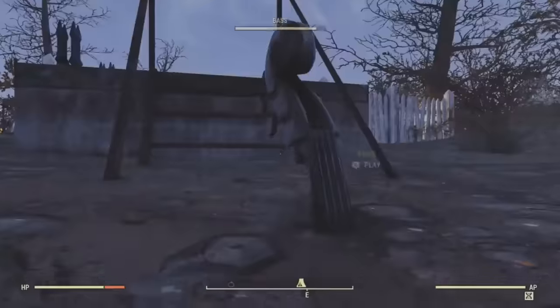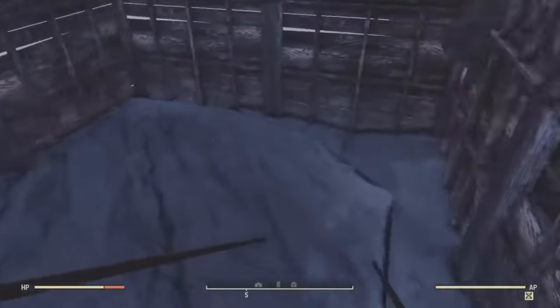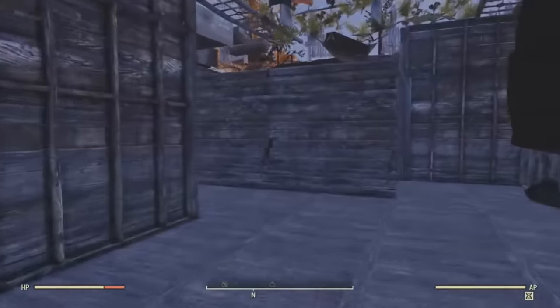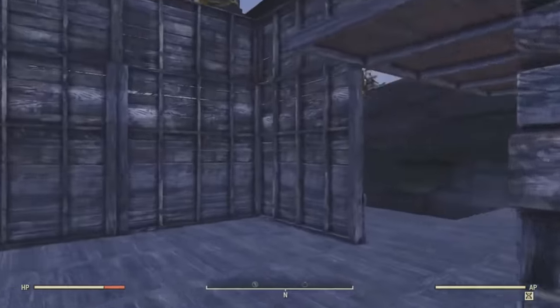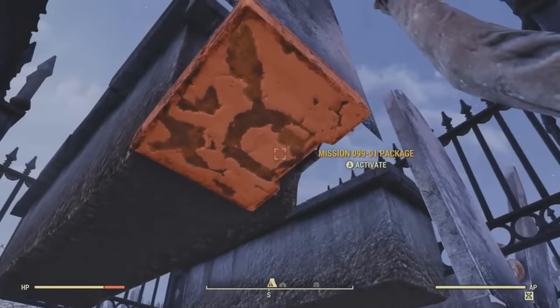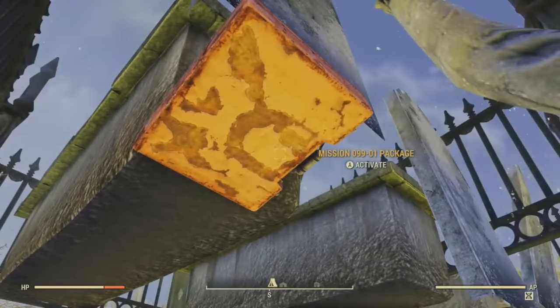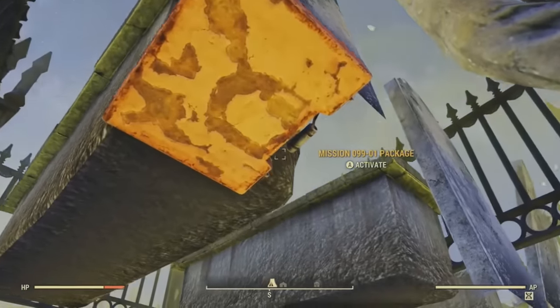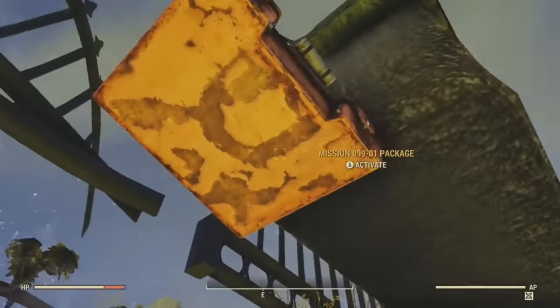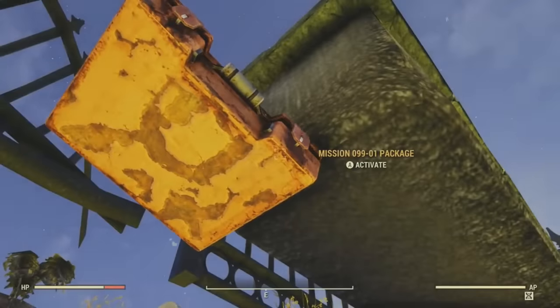I did find something pretty interesting underneath one of these graves that we are able to interact with. I found this by using the Underground Camp Glitch, which I'm not going to be explaining how to do in this video — if you're curious, there are plenty of videos online. But as you can see underneath this grave, there is a container that states it is the Mission 099-01 package. Unfortunately, when you go to activate it, nothing seems to happen whatsoever.